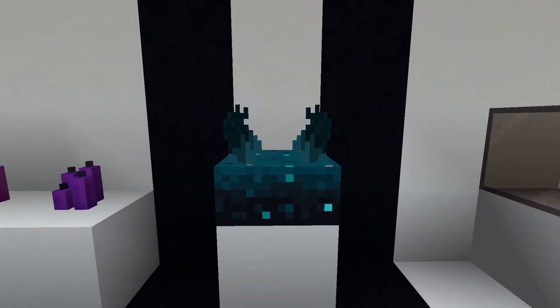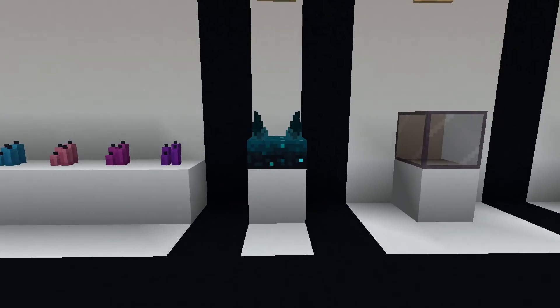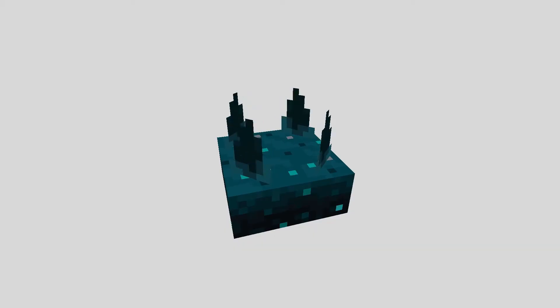Up next we have the skulk sensor. This block would be cool if we had anything that matched it, but it's just so different — we can't really do anything with it now. In the trailer we saw a bunch of different skulk-like blocks, and if they add those, this could be a very interesting block. But for now, it's a D.